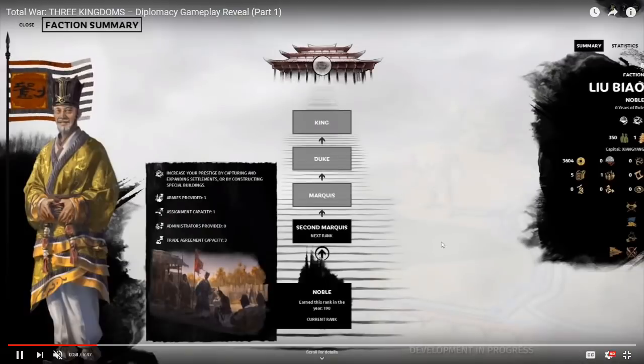Moving to the faction summary — I really love the aesthetics. Right now we're a pretty low-ranking noble. It keeps track of when you earn each rank, and essentially says you need to increase your prestige to move up. Moving up allows you to have more armies, more assignment capacity, more administrators, and trade agreement capacity. It's like a reworked Imperium with a new coat of paint, going all the way up to king. Trade agreements being capped is something I don't think we've seen before.